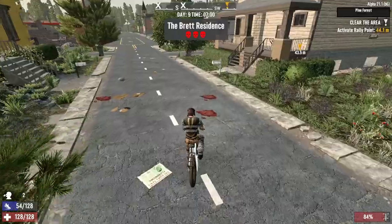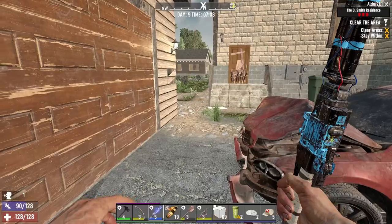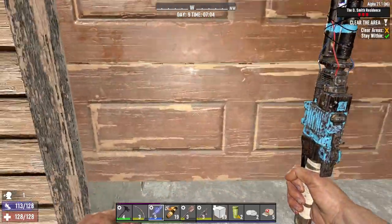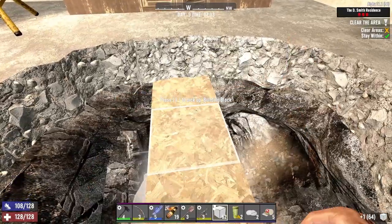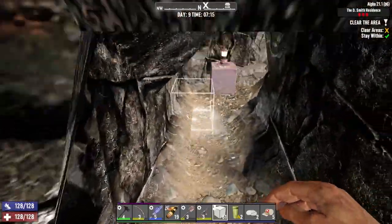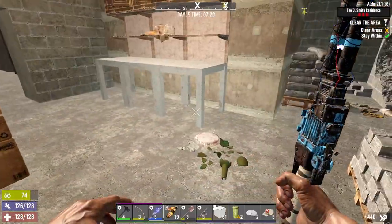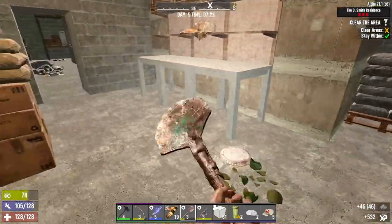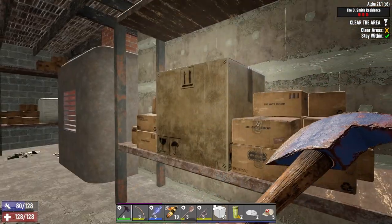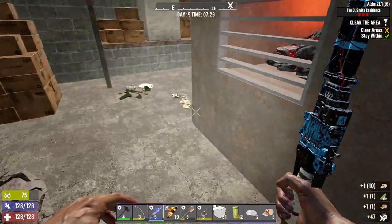No arguments here, I'm happy about that. What is the D Smith Residence then? What am I getting myself into? Okay, we have a path out should we need it. Oh that was weird — drop that cement. Oh, good stuff.